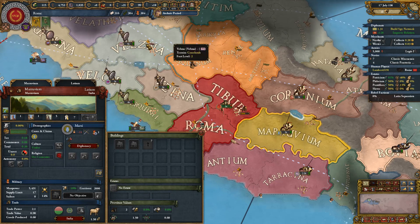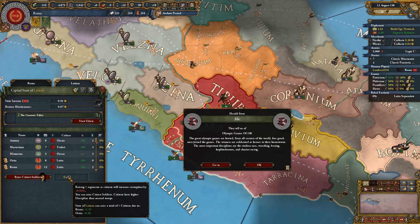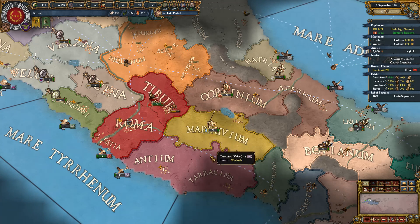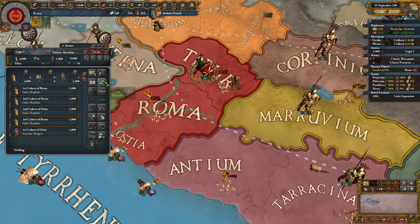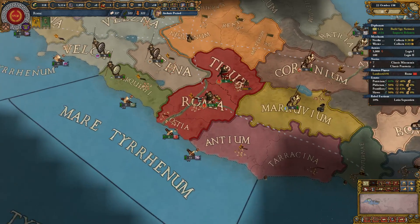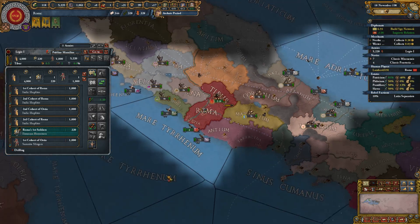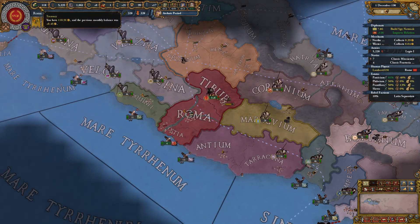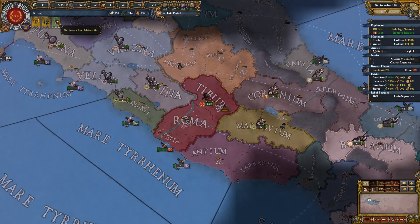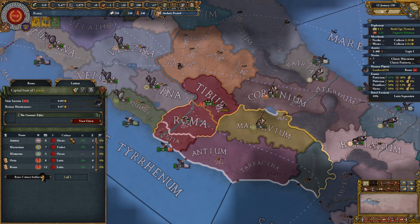Build spy network on Sabini — thank you. If I'm going to fight them to take Marcy on, I'll need that prep. Let's take the citizen cavalry unit now rather than waiting — better to have it sooner so it can regrow and be ready for future wars. We're at the 20-minute mark; with this being the first episode in a new series, I'll let it go until 30 minutes.